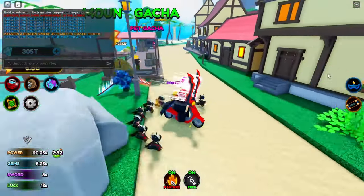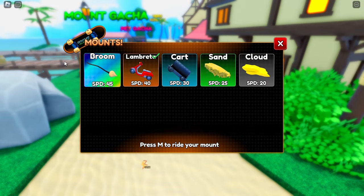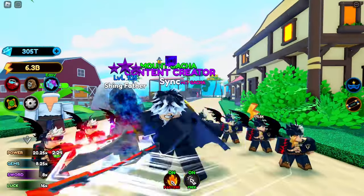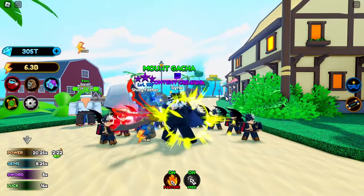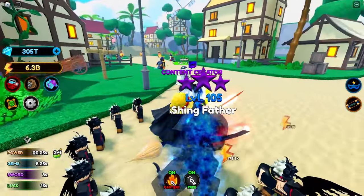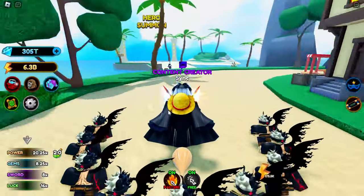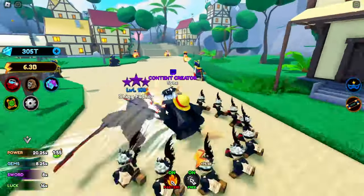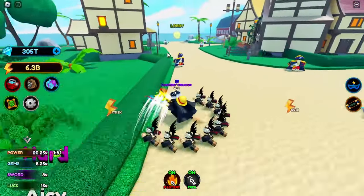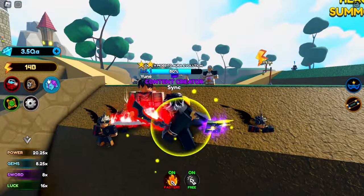Let's come over here — 45 speed. Look at that shiny rainbow broom. Here it is, let's equip it in three, two, one — boom, there we go! It's really fast. These mounts are actually life-changing — it took so much time just to get there from there, and now we can cross it in like two seconds. That's actually awesome.